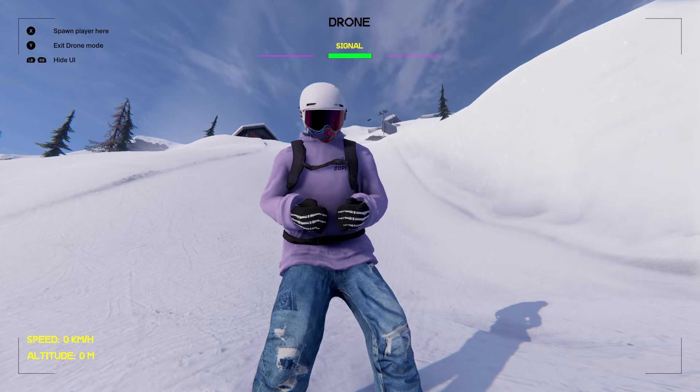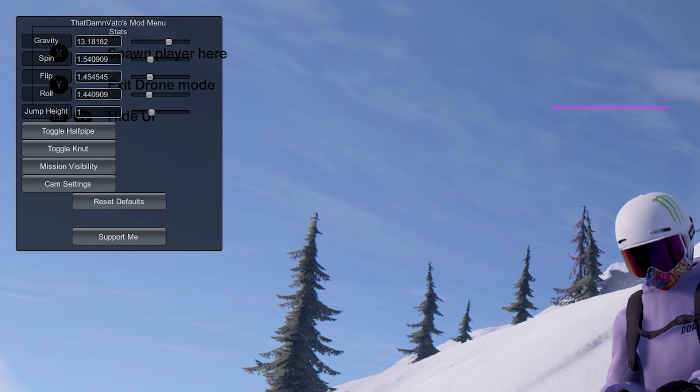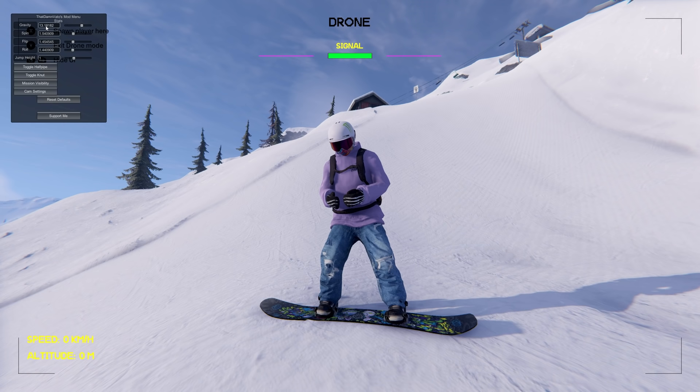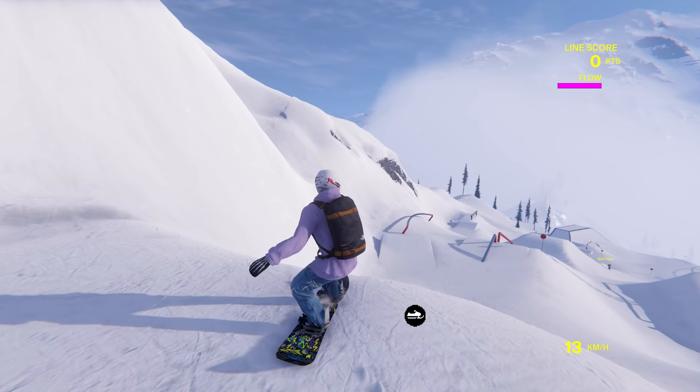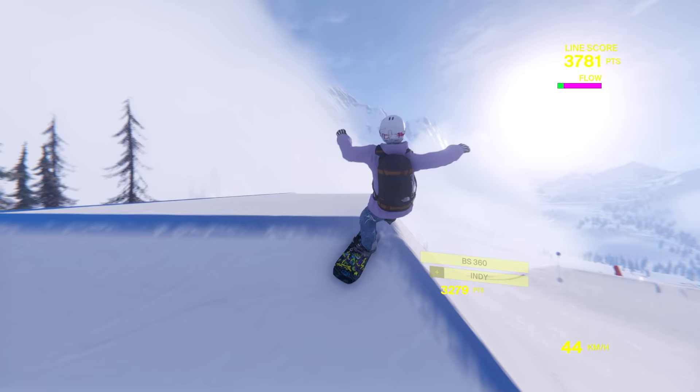Yo guys, what is going on — we are back in Shredders today, and not only are we looking good but we're feeling better than ever. I press T on my keyboard and we have a neat little mod menu that allows us to adjust our gravity, spin speed, flip speed, and roll speed, also our jump height. I've kind of played around with these settings a little bit — where I've got it, it's somewhat more realistic than how you normally play. You'll notice it's less floaty; the gravity I've got on is like 13.1.